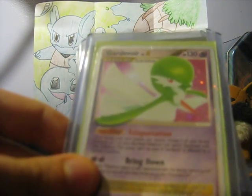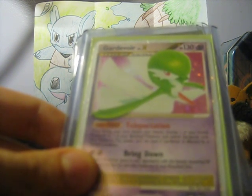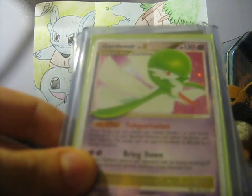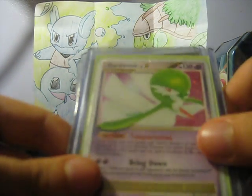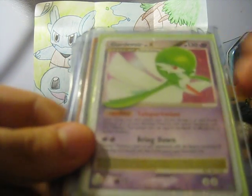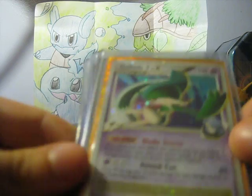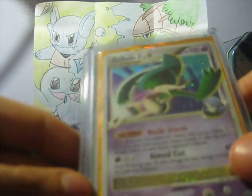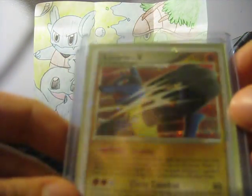Caitlin is absolutely enamored with this card — she got it from one of our friends for her birthday as an HGSS Prime. I am now an adult. She loves this card. Believe Level X — for trade, we like it but we will trade it. And these two will trade as well: a Palkia Level X and a Lucario Level X.